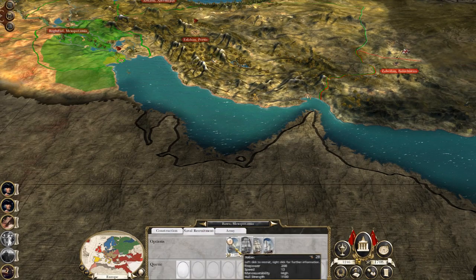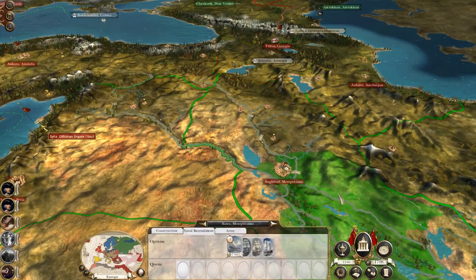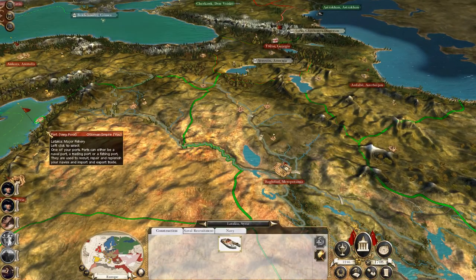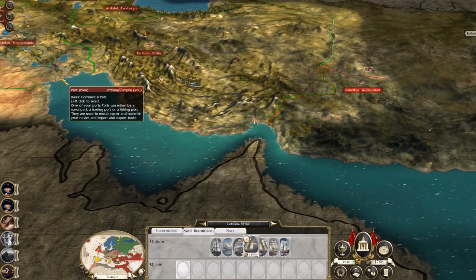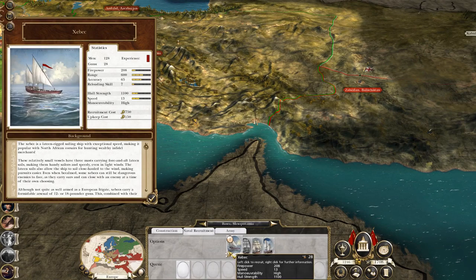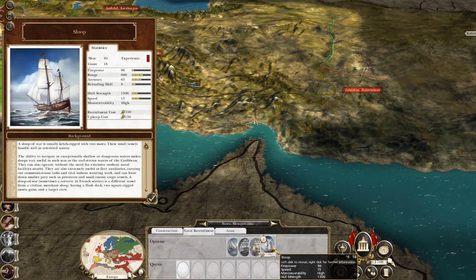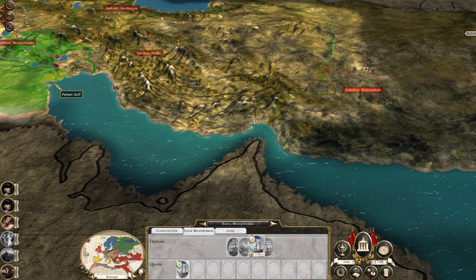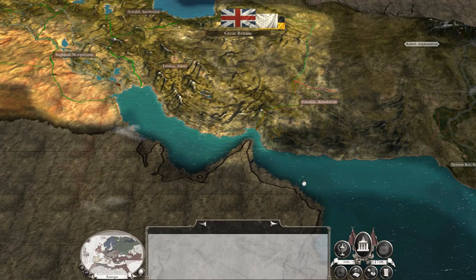I could probably build a galley in one of my trade ports. Where do I get my light galleys from? Oh, fishing ports. Well, that's probably going to be a zebek or a sloop — a sloop is probably cheaper. They all cost the same but a sloop is the cheapest. So I'm going to build a sloop here, get it down to Bandar Abbas to act as a shipyard guardian.